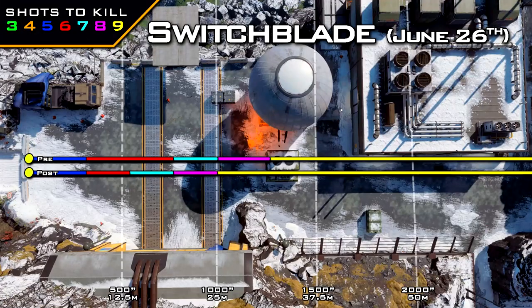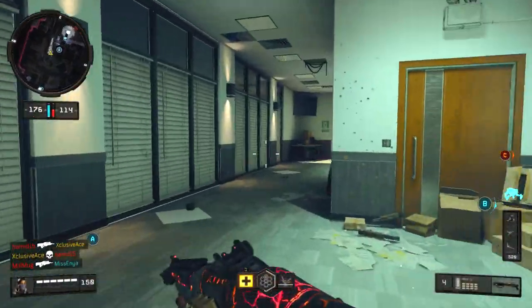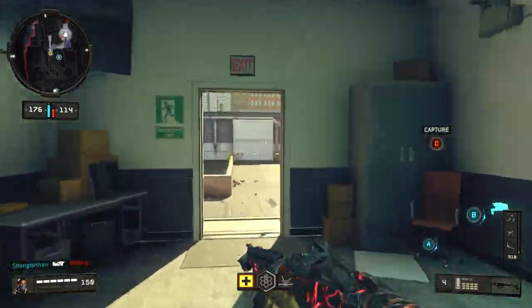After that, we saw a small nerf to the Switchblade in the range department. Its five-shot kill range was completely unaffected, so up close the Switchblade is just as good as before — and it's amazing up close. But its six, seven, and eight shot kill ranges have been reduced by a noticeable margin, making mid-range situations harder. That said, it's still much better than before its latest buff, when it didn't even have a five-shot kill range. This seems like a reasonable middle ground.